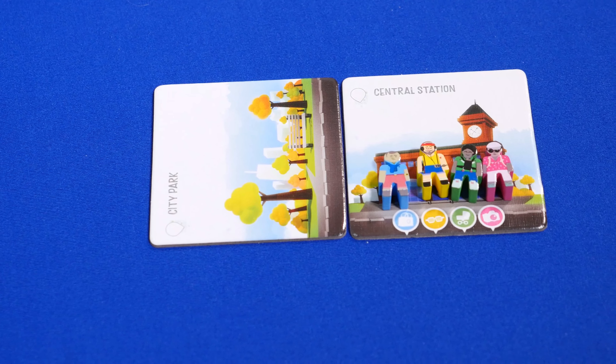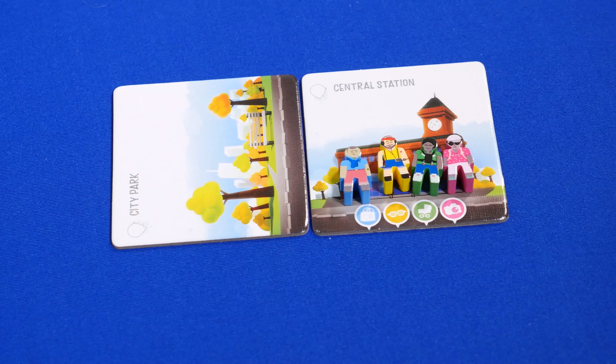They sent us a prototype copy to look at. At the beginning of the game, there are some starting tiles for the city. Each player receives ownership tokens and a hand of tiles. Players are going to be playing tiles from their hand to build streets, eventually enclosing those streets and scoring them. The game's over when all the tiles have been played.